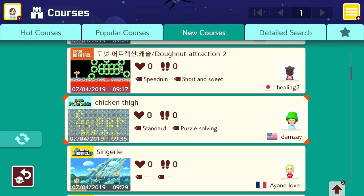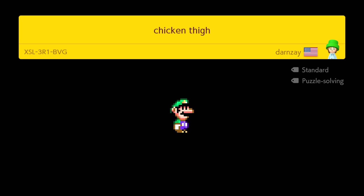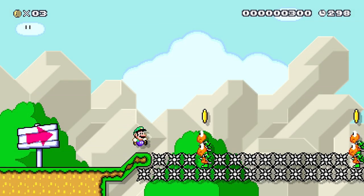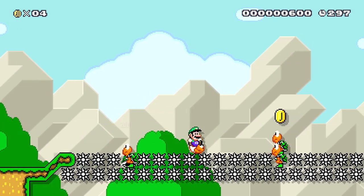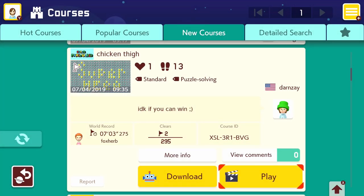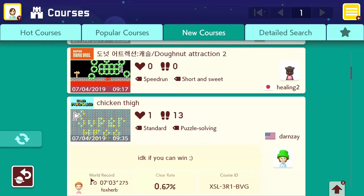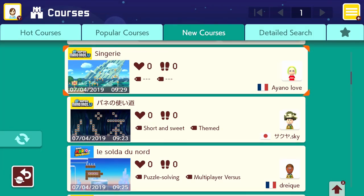Chicken Thigh — let's do Chicken Thigh. This is under new courses. Hell yeah, I like the sound of Chicken Thigh. What is this? It's called Chicken Thigh. You're gonna have to jump from Koopa to Koopa. I wanted to play this for one reason — because it looked like it said Super Mega. See, does that say Super Mega? Yes, that says Super Mega, and it's under new courses. So I was scrolling down and I was like oh. Well, I ain't playing that though.